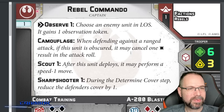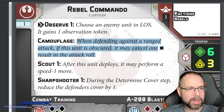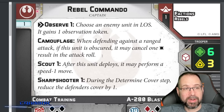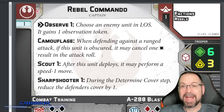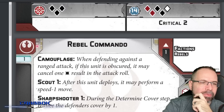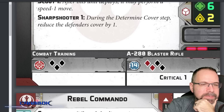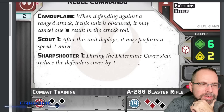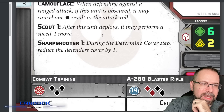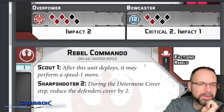Moving to the Rebel units — they have Sharpshooter, Scout, and Camouflage. Camouflage is interesting because they essentially took cover away and then gave it back to Rebels specifically. It seems like an attempt to give faction identity: Rebels want to hide, and they have slightly longer range — the A280 at 14 inches. That helps make up for having white saves and not having the numbers the B1s have. So Rebels are incentivized to stay at range and in cover.